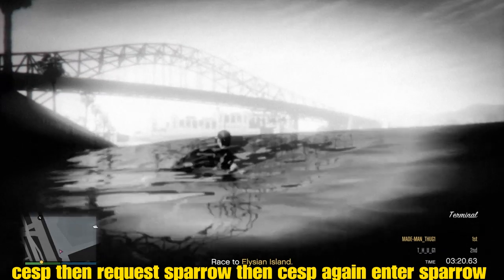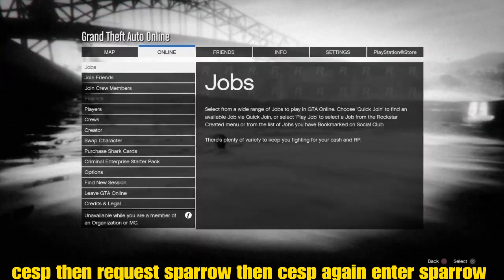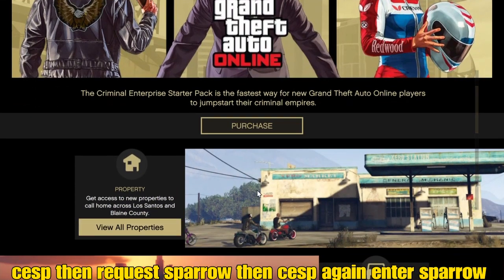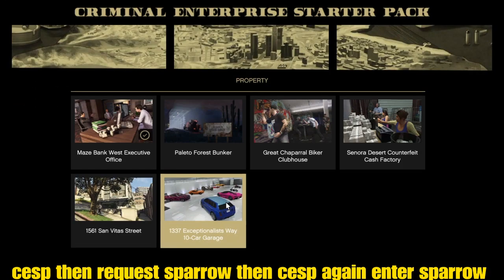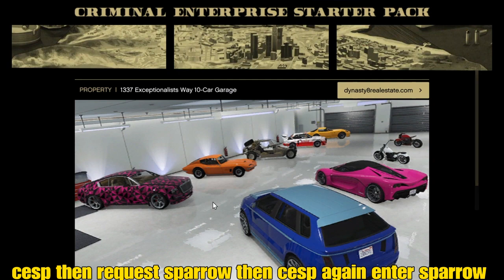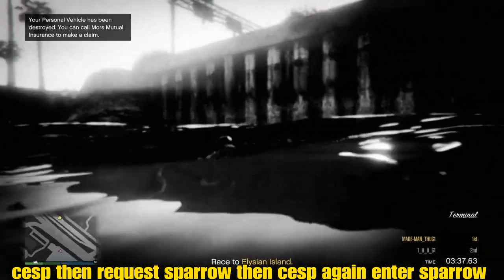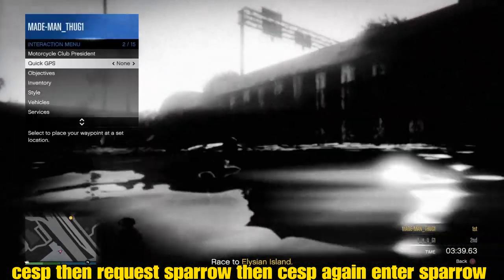Next, we'll need to go into the Criminal Enterprise Starter Pack. As the title says, this is old gen only. When we get there, all we'll do is push X or A here, then X or A here, then X or A one more time anywhere in there. When we load into these apartments, all we'll do is hit triangle or Y to put down that menu — now we can move around.